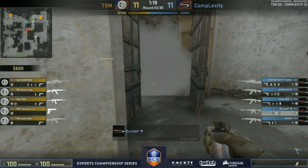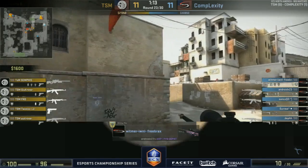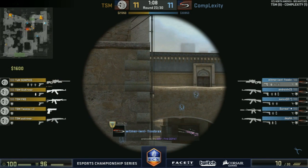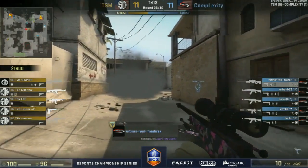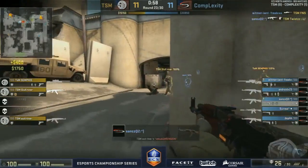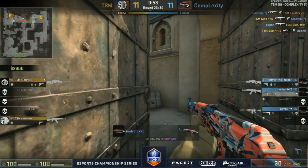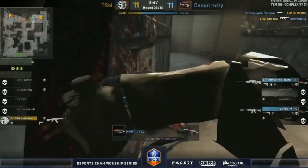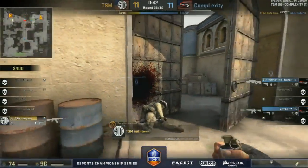Twist here — lack of utility as well, going to be struggling. Semphis says the AWP is going to come down to that man — whether he can make something happen. Going toward the A site, four players toward catwalk, one toward T spawn getting flanks toward CT. Waiting for the flash before facing again — should have a chance to get a kill here. Flurry of frags coming in but still the man advantage toward Complexity. Android about to step up toward middle — the two-and-one in Complexity's favor, bomb down toward mid doors.